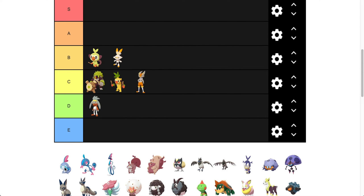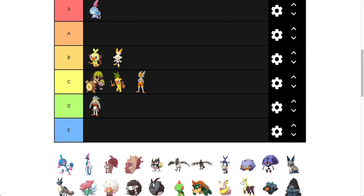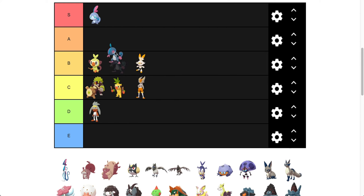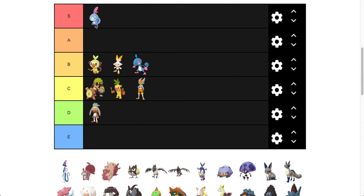Sobble is going to go in S tier — I love the color here. The kind of neon-y pink is phenomenal and works really well with the change in color. I'm a big fan of Sobble. And then Drizzile — we're going to put him in B as well with the other two starters. I do like the pink and blue again, but I think Sobble just does it better. I think it's the eyes that does it for me.